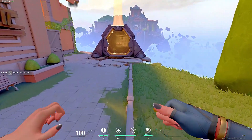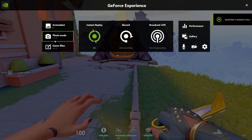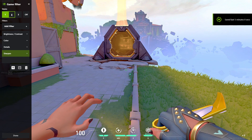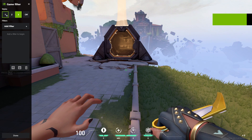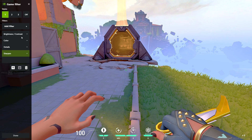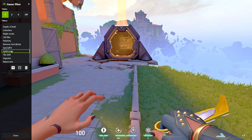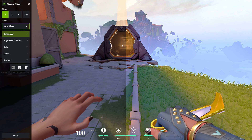Once you have everything set up, press Alt-Z, then go to Game Filter, and you can pick up to three styles. As you can see, this is default Valorant, and this is with the Game Filter on. I can put it side-by-side — yeah, you can see there's a huge difference.